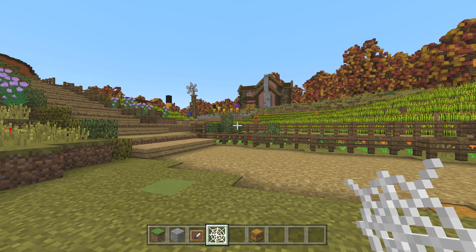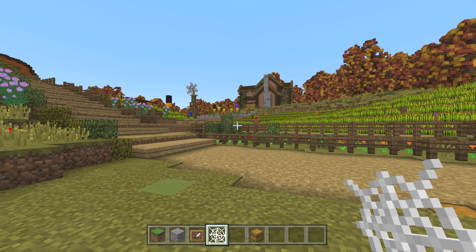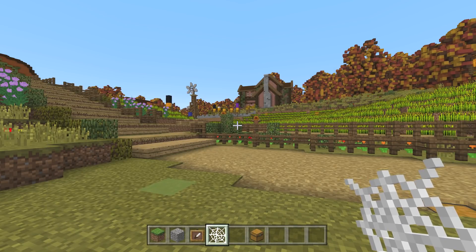It starts off with this guy right here - Dinnerbone. You might know him; he is pretty much one of the biggest developers for Minecraft. He busted a tweet - I think it was yesterday. He is egging everybody along. The tweet says: 'There is one new unannounced block in 1.14 that I'm so darn excited for. Hurry up and make it, Jasper - rock and roll for life - so I can finally start using it. Just saw the work in progress art and I am one hype bone.' So everybody started talking.